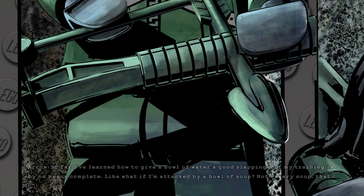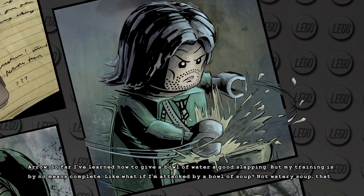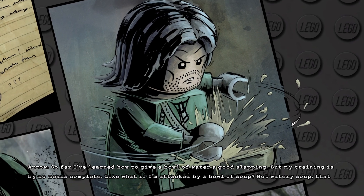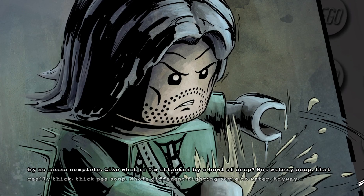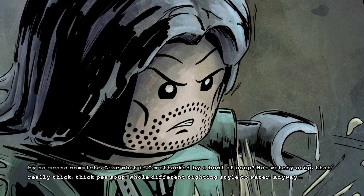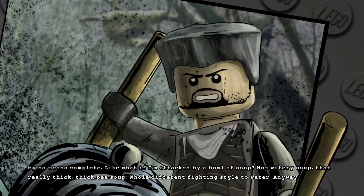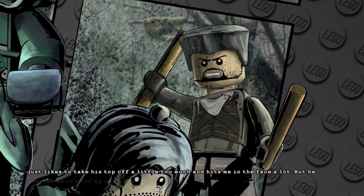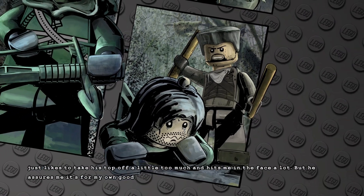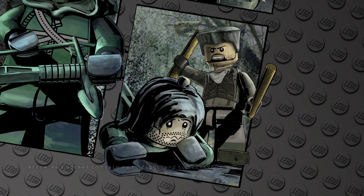So far I learned how to give a bowl of water a good slapping, but my training is by no means complete. Like, what if I'm attacked by a bowl of soup — not watery soup, that really thick pea soup? No fighting style for that, anyway. Alone on this island, I've met another survivor: Slade Wilson. He's okay, he just likes to take his top off a little too much and hits me in the face, but he assures me it's for my own good. He's agreed to train me to fight and to survive.